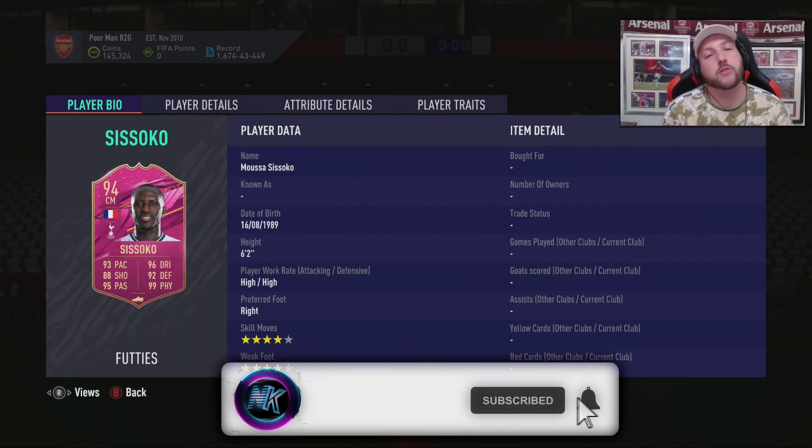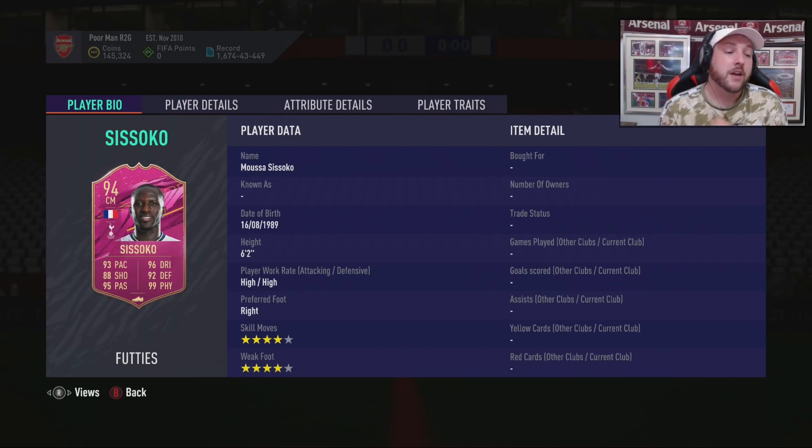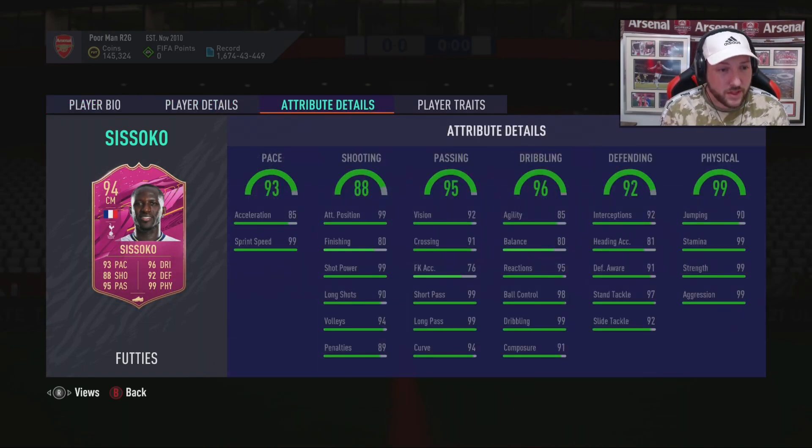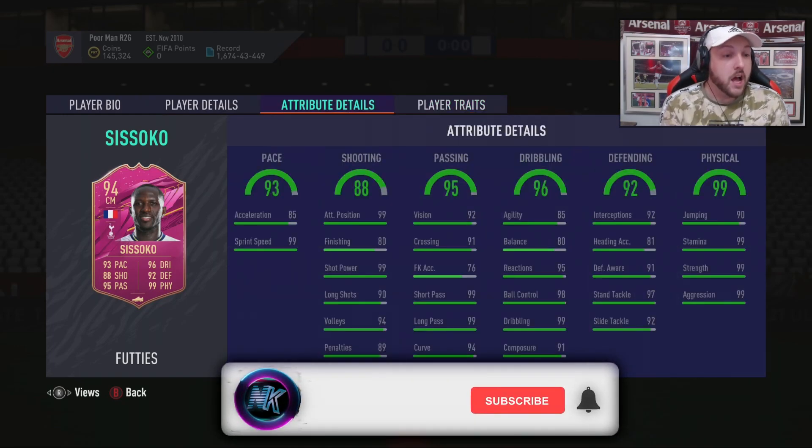If you are new to the channel make sure you hit that subscription button and turn on notifications so you don't miss a video. So as you can see here, he's six foot two, high/high work rates, four star four star. He has got very well-rounded stats — top sprint speed, acceleration could be a little bit better, physicals are perfect. Defending awareness and heading accuracy could be a bit higher, same for his balance, but he looks like the perfect box-to-box midfielder. It's a shame they're not giving him five star five star, or at least a five star weak foot. He has got two traits: solid player and speed dribbling, which makes no difference as it's only AI.